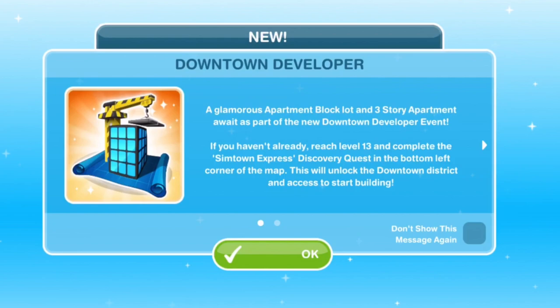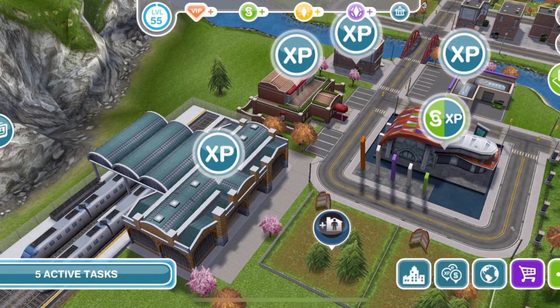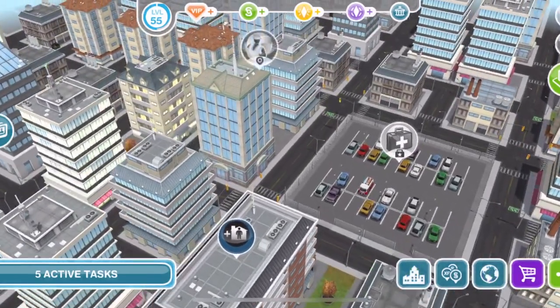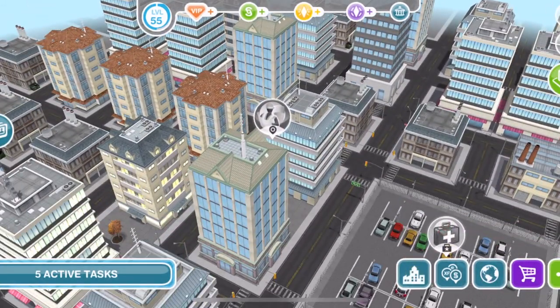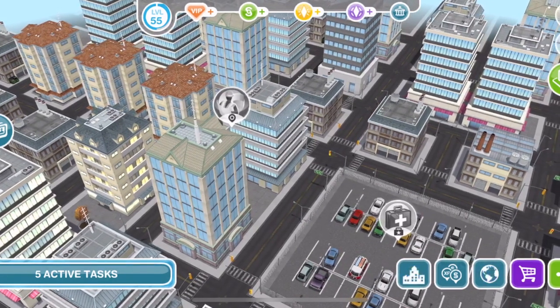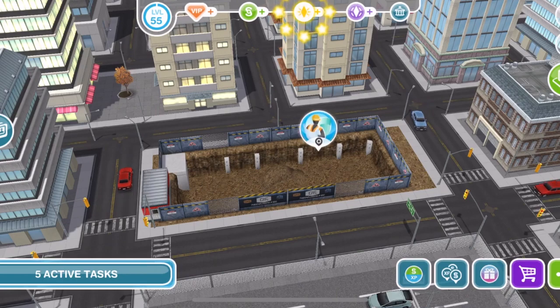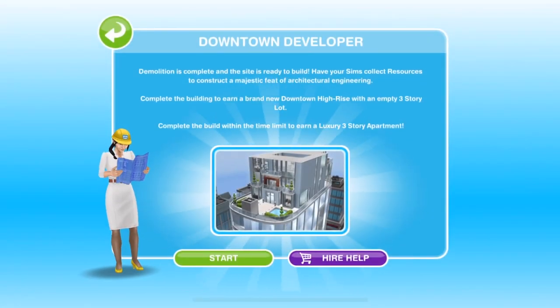This can be started whenever you want — there is no time limit. It's kind of like a Discovery Quest. To access it, go over to the Downtown District and in the top left corner you will see the Downtown Developer Site. You need to demolish this. There's a time frame, a cost, and you'll need a certain amount of Sims. Click Demolish to get it started, and once it's demolished you'll be able to start the Downtown Developer.